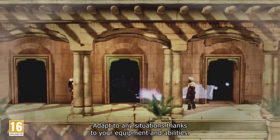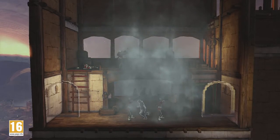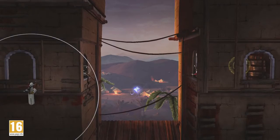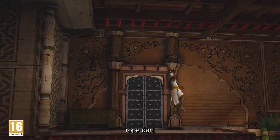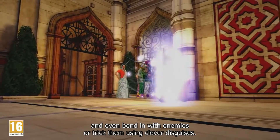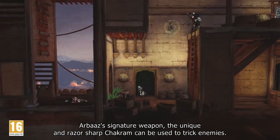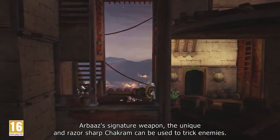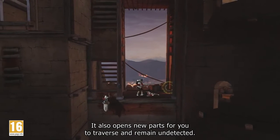Adapt to any situation thanks to your equipment and abilities. Use smoke bombs, the noise dart, the rope dart, and even blend with enemies or trick them using clever disguises. Arbaz's signature weapon, the unique and razor-sharp chakram, can be used to trick enemies and opens new paths for you to traverse and remain undetected.